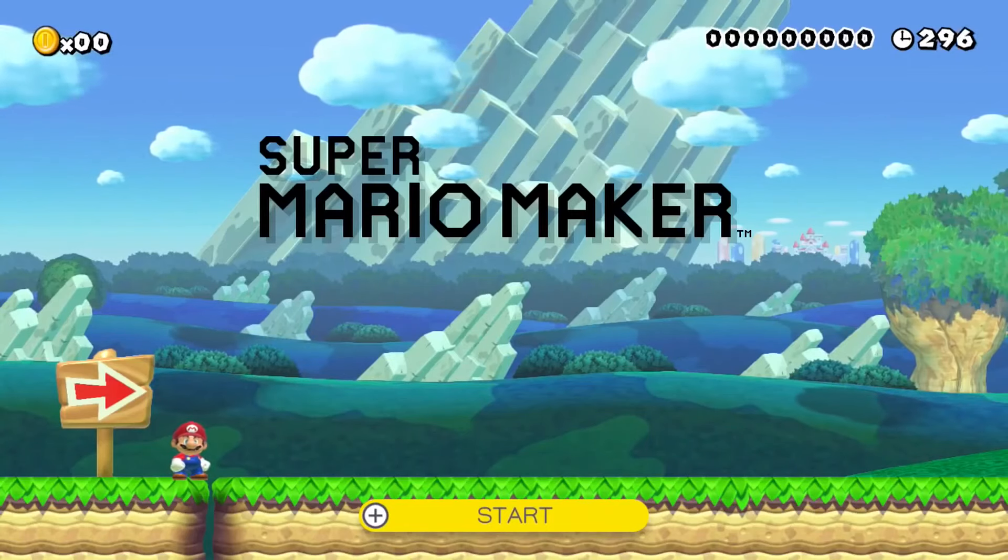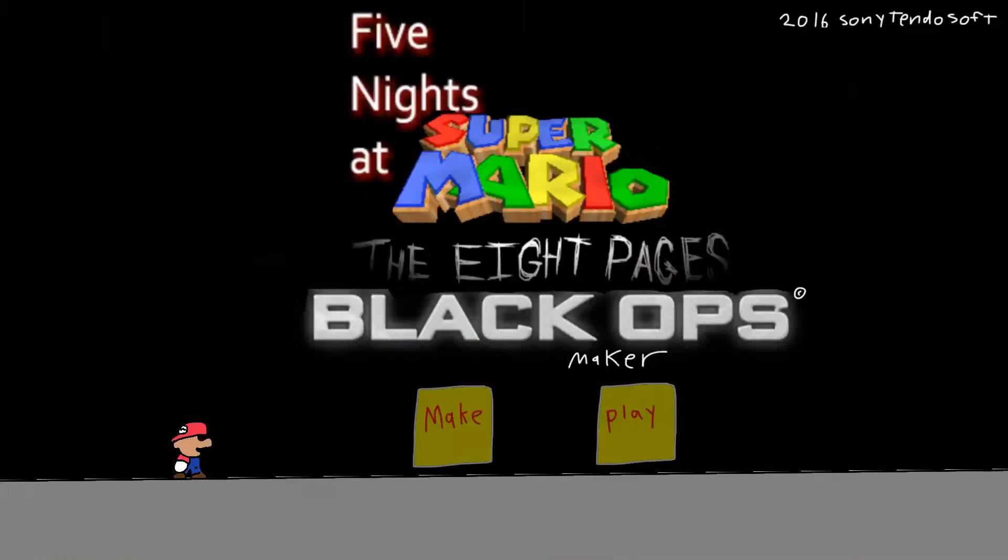If you tap the screen, then this will happen. And now we're on the secret screen: Five Nights at Super Mario The Eight Pages Black Ops Maker.